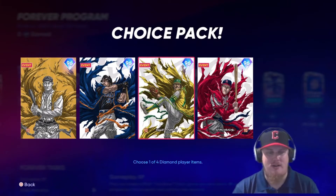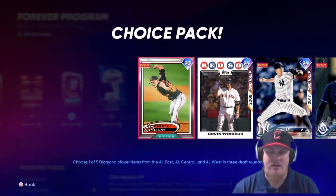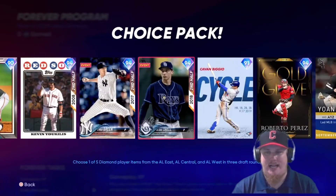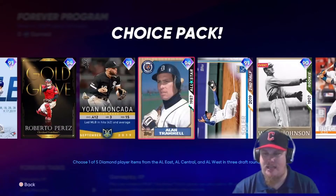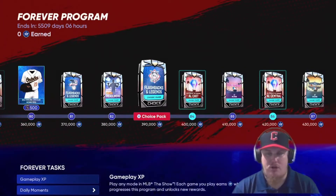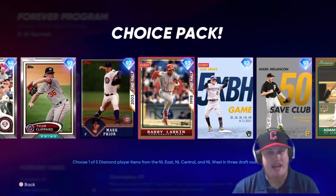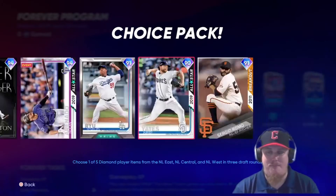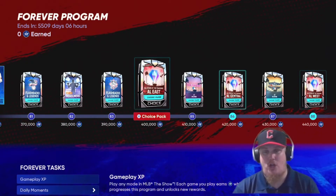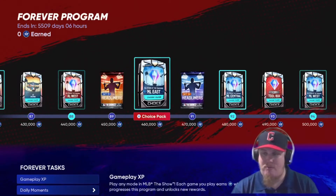Another Flashbacks pack — these are 90 to 94 overall AL Flashbacks and Legends players. Cards that may not make your squad if you've been playing all year, but cards you may need to finish out some sets. Getting them for free is a very positive step. Then All Stars of the Franchise makes its comeback along with Home Run Derby and All-Star Game choice packs, up through 500,000 XP.